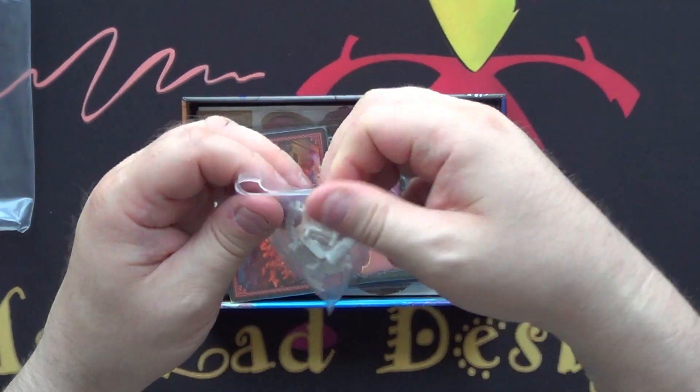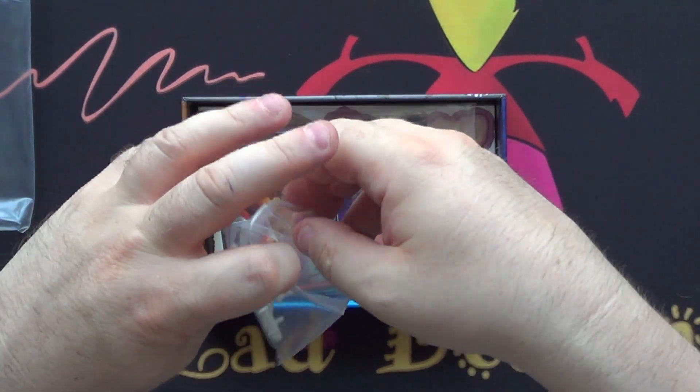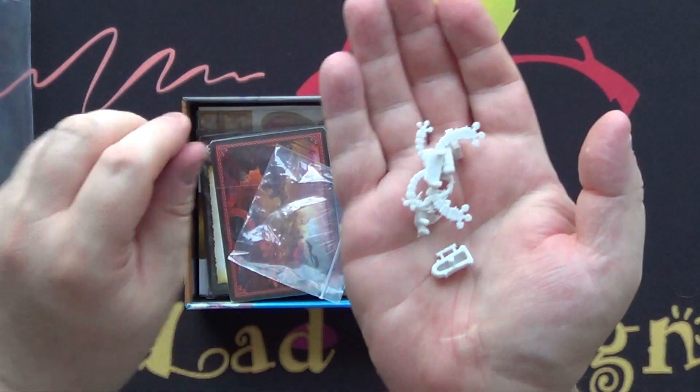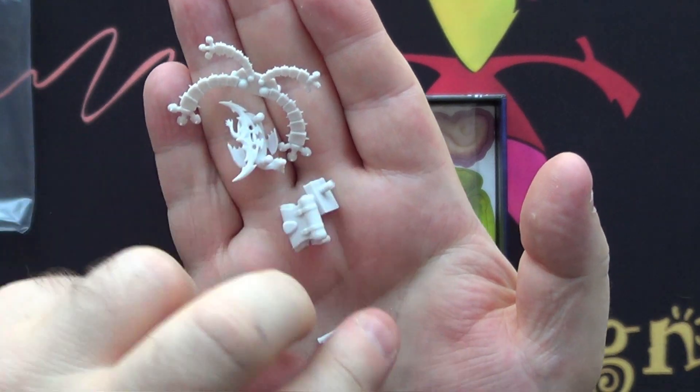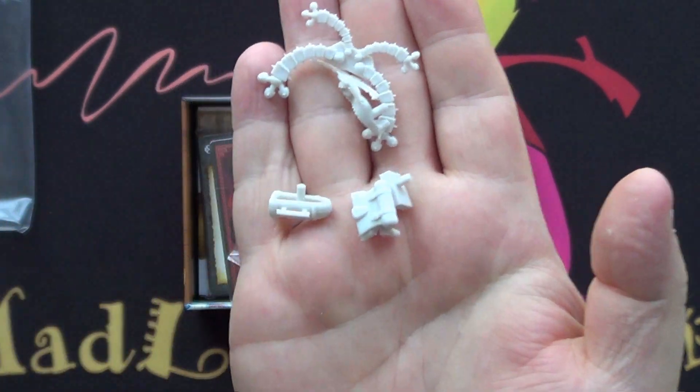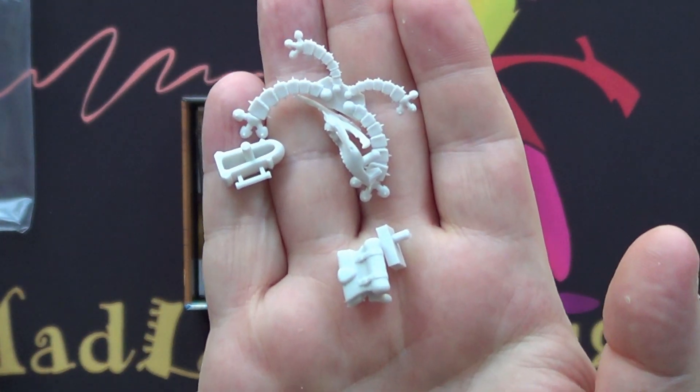We do have more little items - our item meeple and our dock octopus, and various bits and pieces. There we go, so those will go back into there.